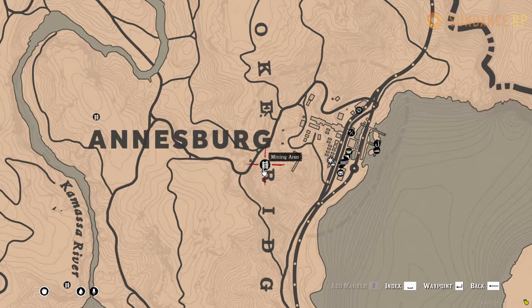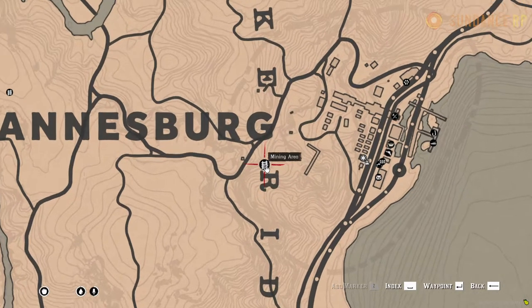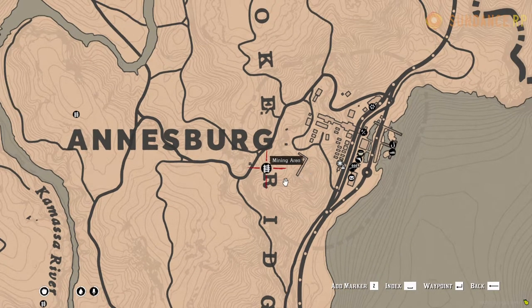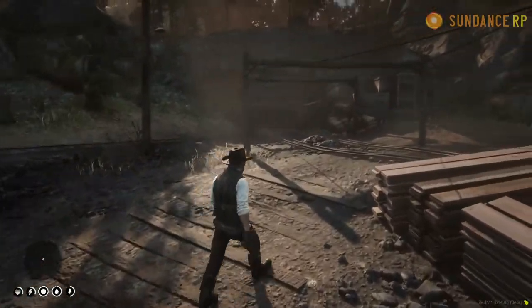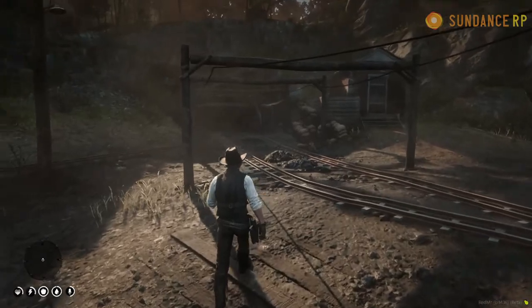You will see quite a variety of mining area icons spread out across the entirety of the map. Each individual mining area has the possibility of having different materials, so bear that in mind. We're going to travel up here to Annisburg and check out this particular mine.